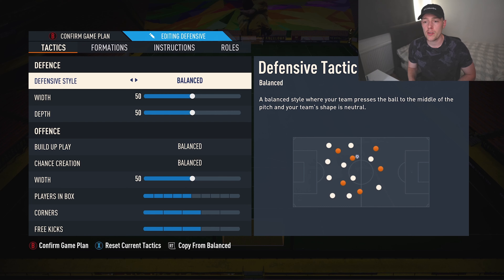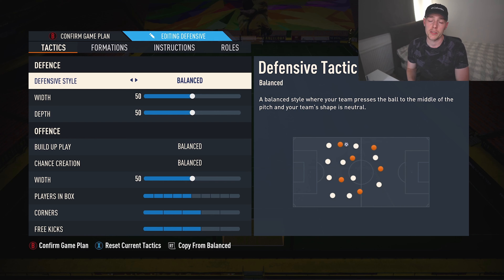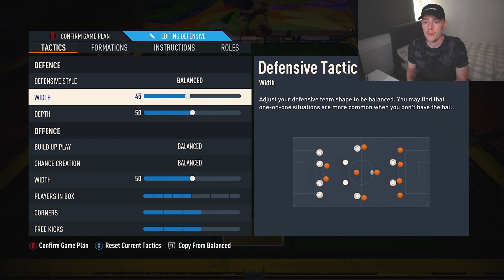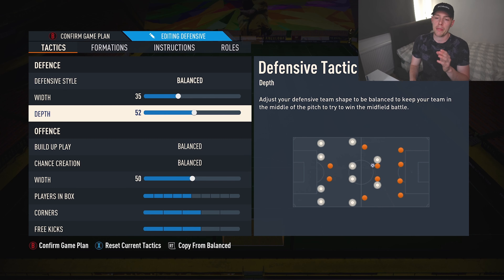Jumping in with the defensive style — we leave this on balanced. Five backs are always unbelievable pressing formations; they spring back into a really solid five block at the back. We leave it on balanced for the most part because it helps your positioning and doesn't kill your stamina, which is important late in games. The width — it's a five back, so we're playing 35. Keeps it tight in the middle, keeps the center backs close together. You don't want big gaps in your center backs, otherwise that's where people will pick through, and the wing backs will cover wide anyway. So 35, even 30, is perfect, but I like 35. The depth I'm playing is 60 for this.